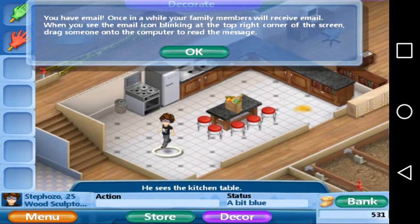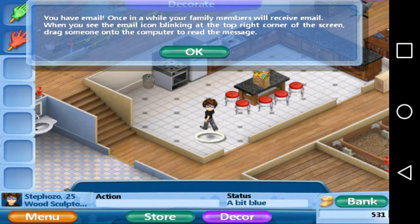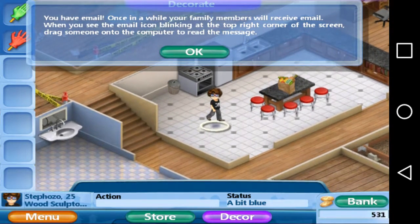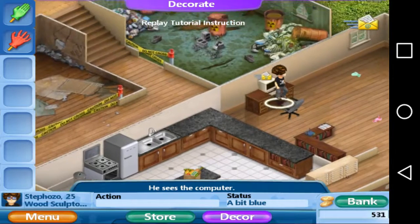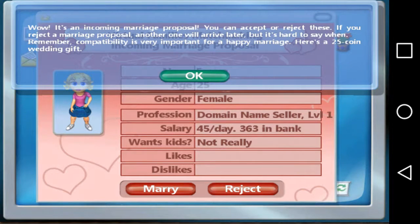You have an email! Once in a while a family member will receive one — tap the icon at the top right of the screen and drag someone to the message. Let's see what this girl is gonna look like. I already know it's gonna be a marriage proposal. Wow, it's an upcoming marriage proposal — you can accept or reject it. If you reject it, another one will arrive later. Compatibility is very important for a happy marriage, and here's 25 coins as a wedding gift!